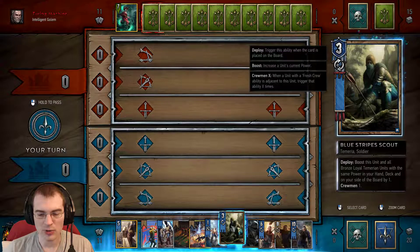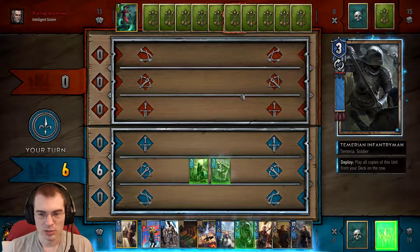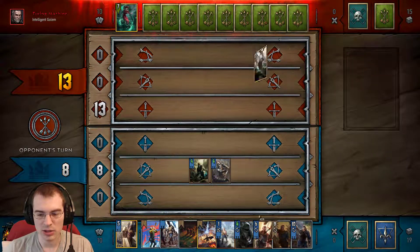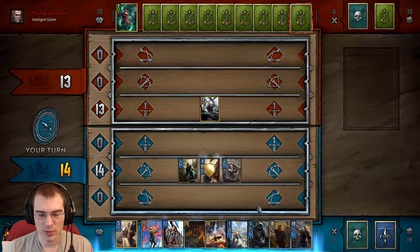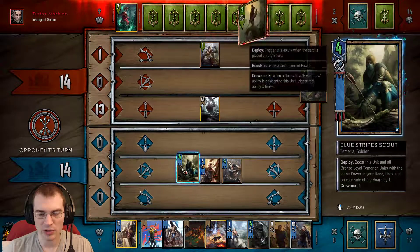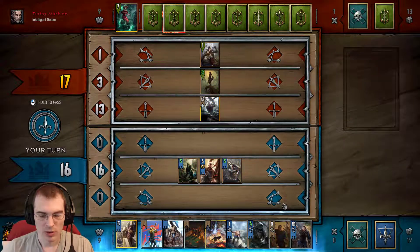To start off, I'm just going to do a purely proactive play, but then on my next turn I'm going to use this Redanian Knight Elect here — this guy buffs two adjacent units every turn. So if I play him here, he's going to be providing me plus two value every turn as long as his armor isn't removed. So I get plus two every turn right now.